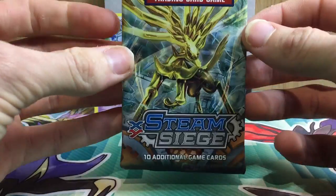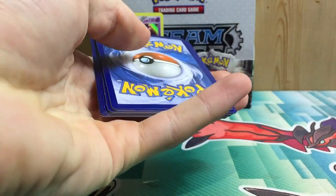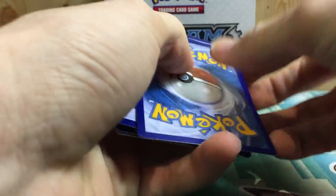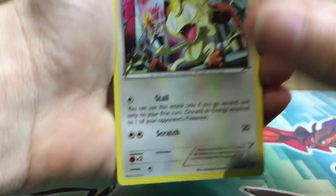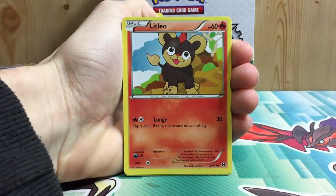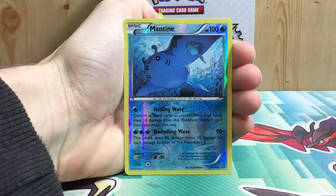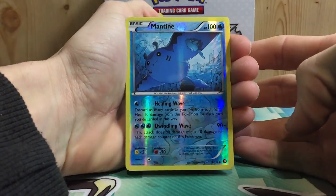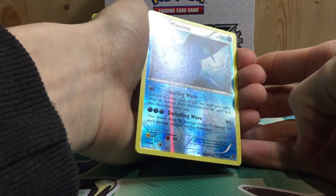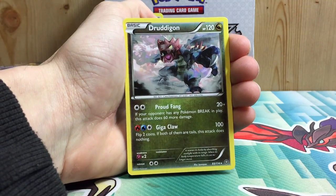The Chandelure hollow is good but we can definitely do better. Pack eight with the Xerneas BREAK pack art — we broke the dead streak on pack seven but let's keep hoping. We've got a Nosepass, Litleo, Sneasel, Anareth, Nidorino, Steelix Spirit Link, a Mantine reverse that's just a common with Healing Wave and Dwindling Wave, and the rare is a Druddigon regular rare — back on the dead streak.